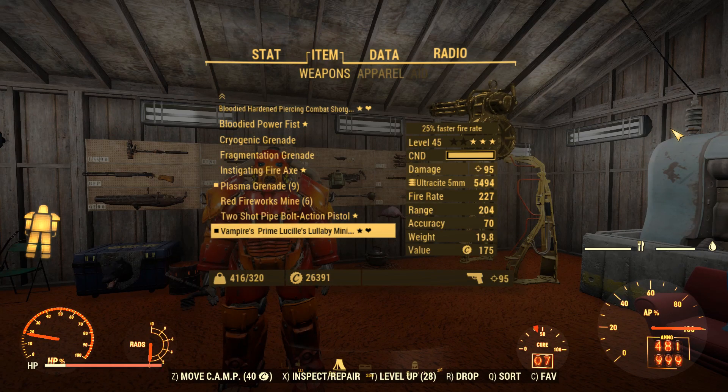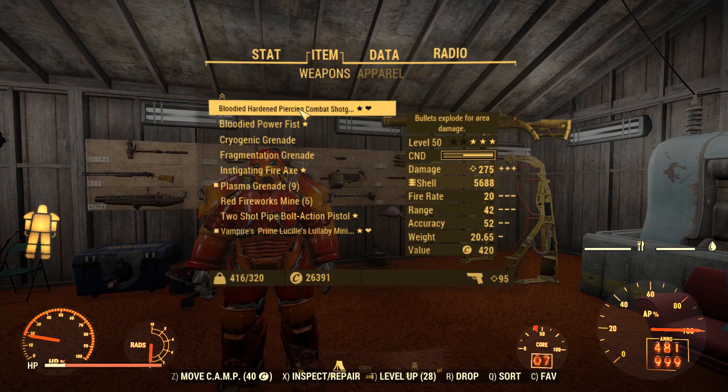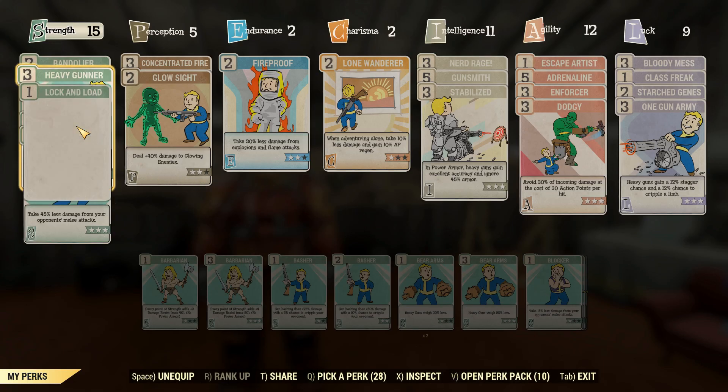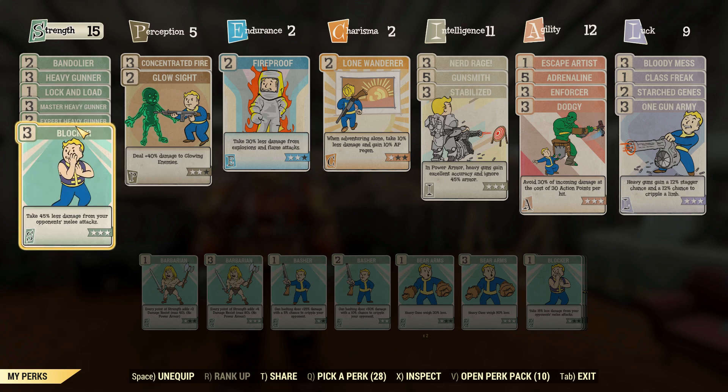We're getting 95 damage out of that through Nerd Rage as well and all of the necessary damage perks. Getting to the build, I've actually tuned a couple of things this time. We've got the Heavy Gunner set up as usual, but instead of Bullet Shield, I've got Blocker, because when the Queen dabs on you, it's counted as a melee attack — makes sense — and that'll reduce that by 45%.